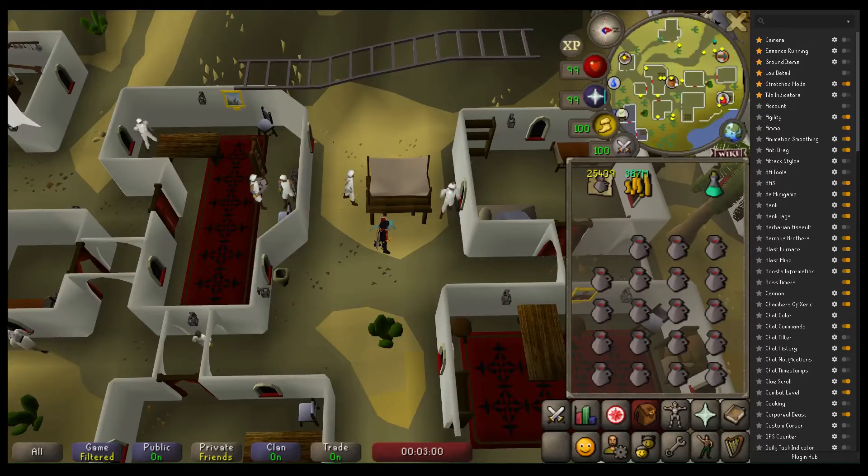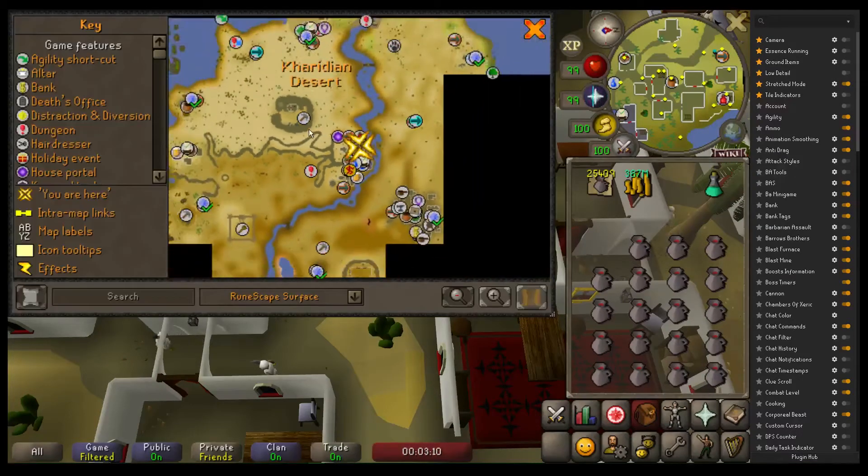Hey guys, just wanted to give a quick guide on how to blackjack the most efficient way in terms of mouse movement, so you don't break your wrists while thieving. We are in Polnivneach, which is in the desert obviously.